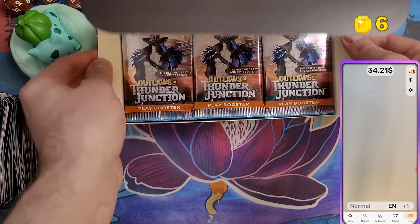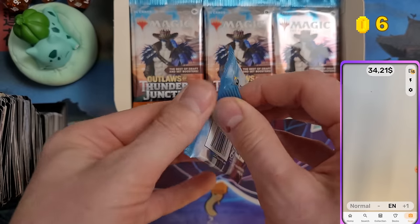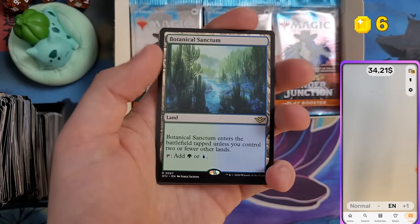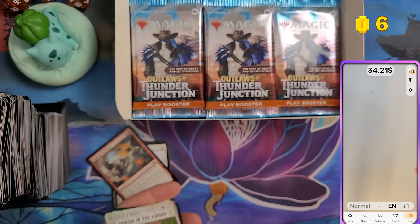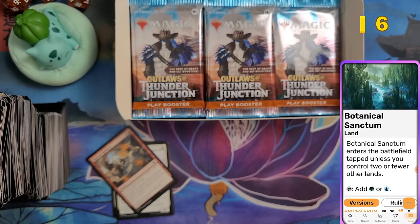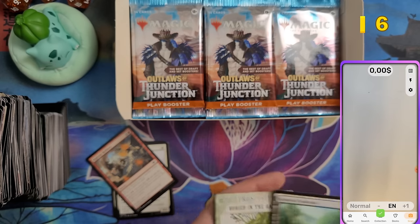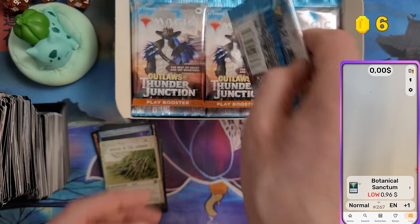Play booster box — 36 play boosters for $135. Let's see if we can pull $135 worth of cards. First card: Botanical Sanctum at 96 cents. Nothing else in that pack.